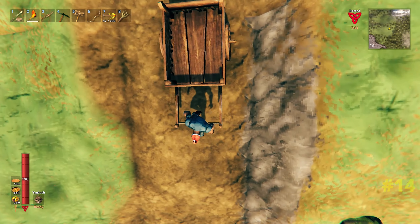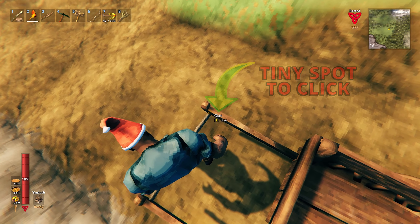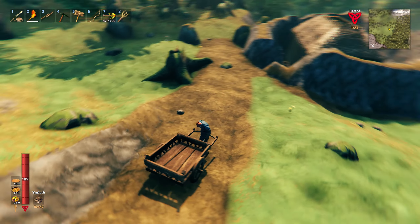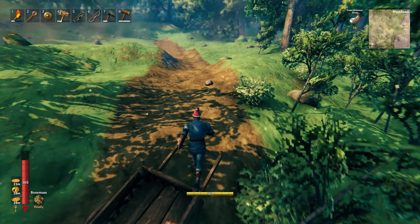Using carts is great for transporting ore, however they can be difficult to unhook from as clicking on the tiny spot to unhook is hard to find, especially with the camera angle. A much easier way is to just dodge roll to unhook yourself.